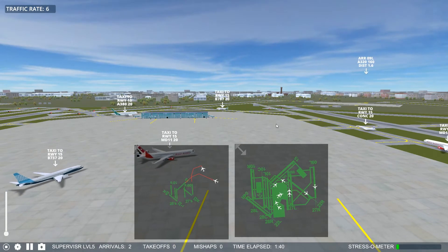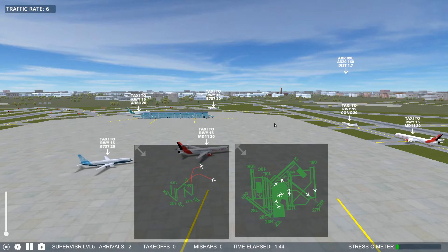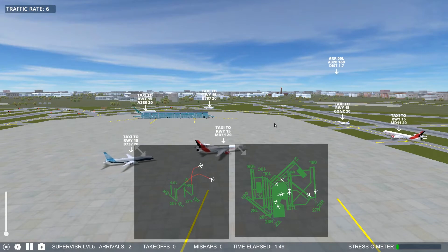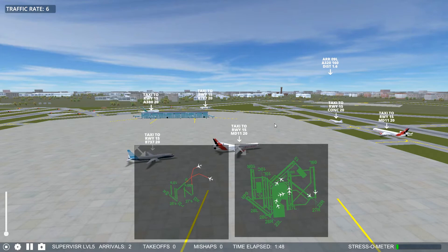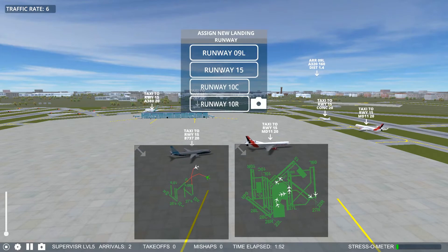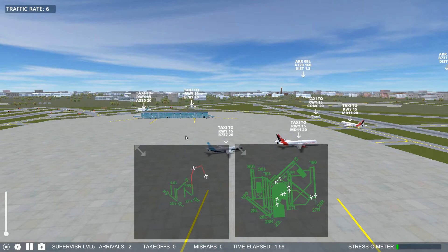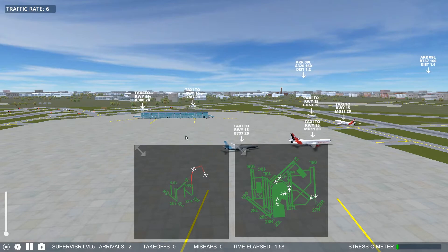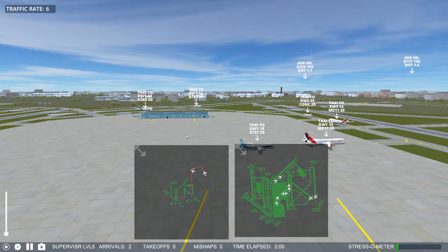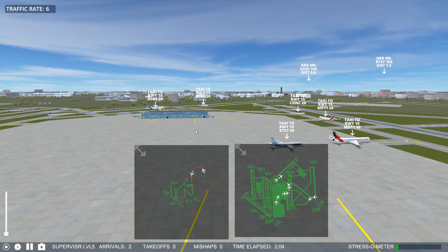A lot of things to consider. Air traffic controllers do this — air traffic controllers don't have everything coming and going on every runway. First of all, some runways would not be usable based on prevailing wind conditions. Secondly, you want to try to have a flow, so you want to have runways that you only do arrivals on and other runways that you only do departures on. That creates a safer traffic flow in your airport.